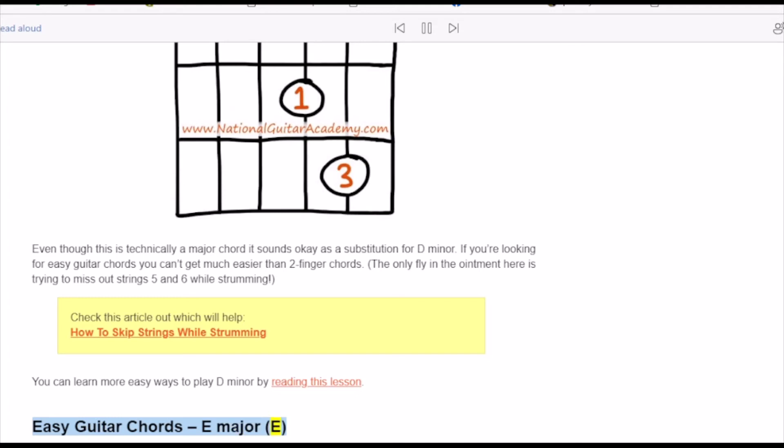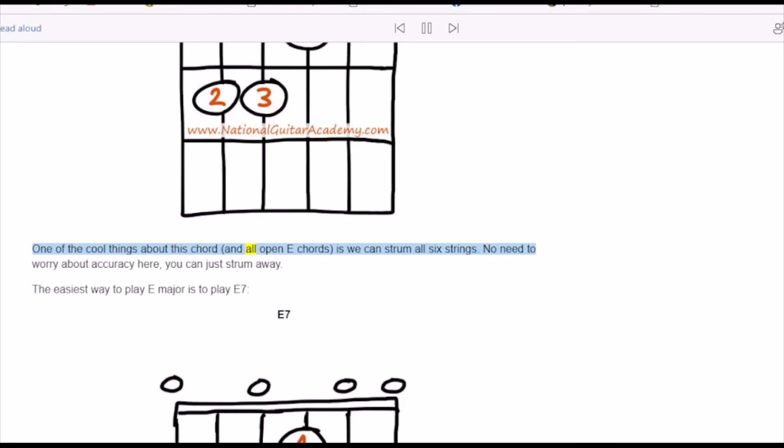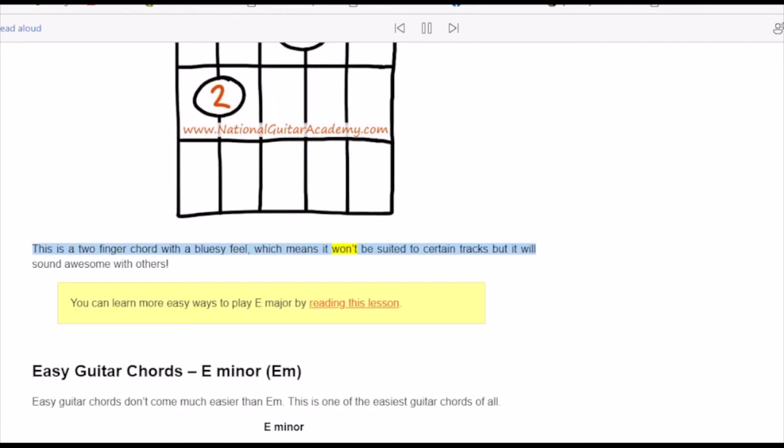E major is a chord we use often. It shares the same finger shape as E minor, which can confuse some people since one is a major chord and one is a minor chord. One of the cool things about this chord and all open E chords is we can strum all six strings — no need to worry about accuracy, you can just strum away. The easiest way to play E major is to play E7, which is a two-finger chord with a bluesy feel. It won't be suited to certain tracks but will sound awesome with others.